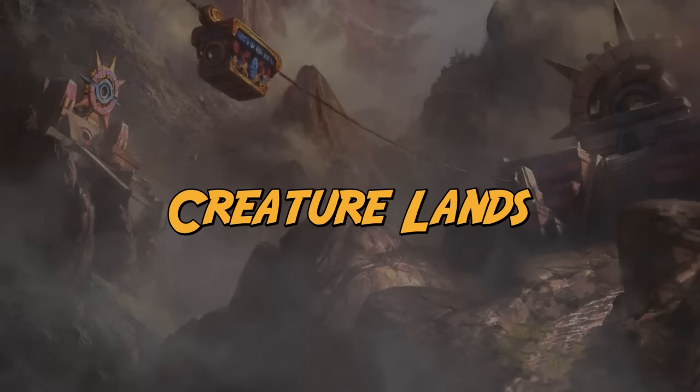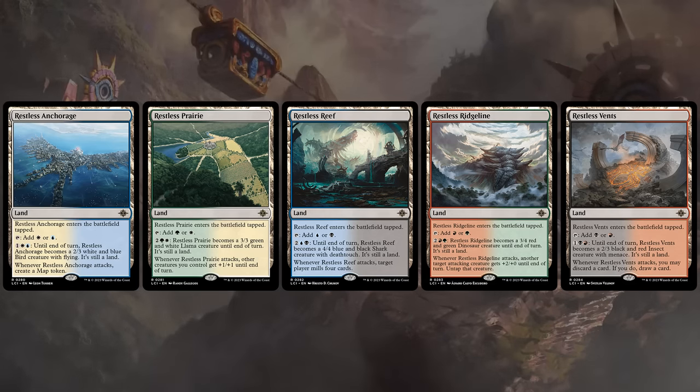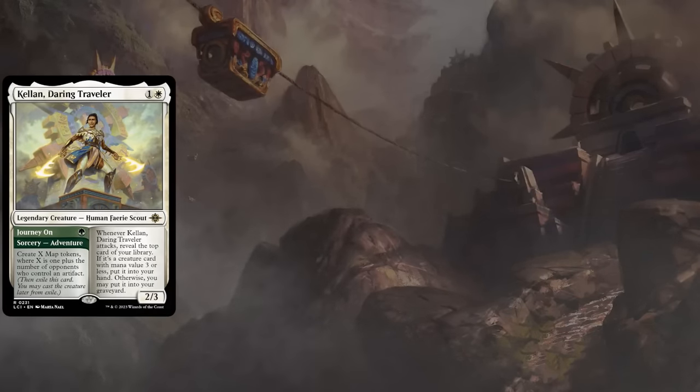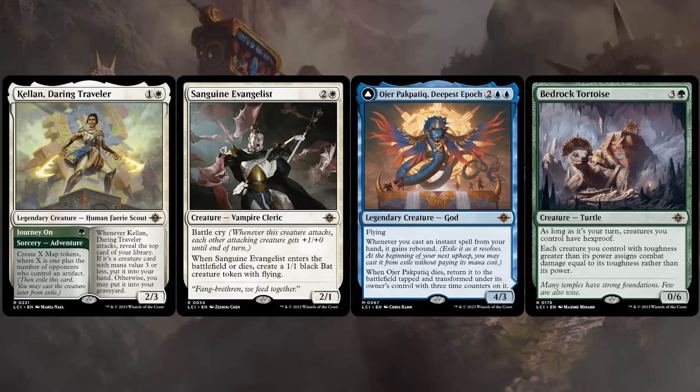Creature lands are back and these are always great to have in limited if you're playing those respective colors, since they give you another nice mana sink alongside maybe the common caves that let you Discover. There are also a few one-off returning mechanics worth noting: there's Kellen as the only adventure creature, the Evangelist with battle cry, the blue god with the rebound mechanic letting us replay instants and sorceries one more time, and then the Tortoise rewards us for having high toughness — but overall not a very heavily supported theme.